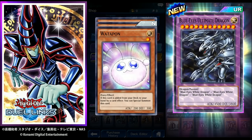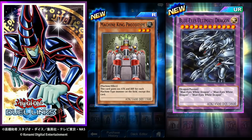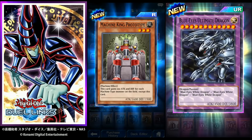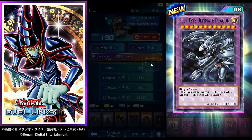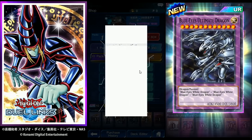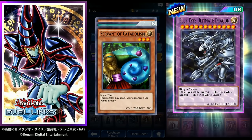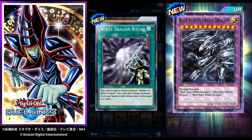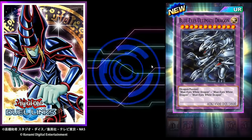Watapon — already got one. Arcane Archer of the Forest — already got that. Machine King Prototype: this card gains 100 attack and defense for each Machine-type monster on the field except this card — very good in a machine deck. White Dragon Ritual — we need that for Paladin of White Dragon. Element Saurus again. That's it for the packs!